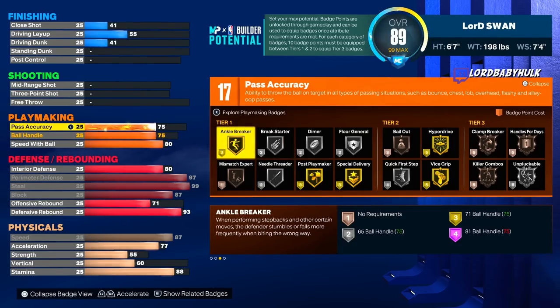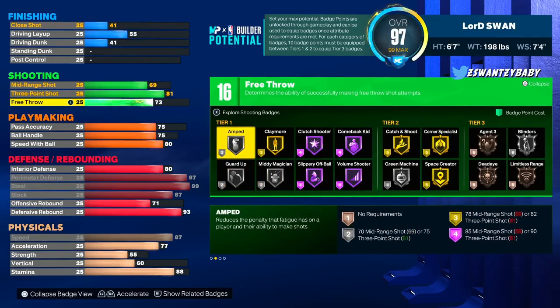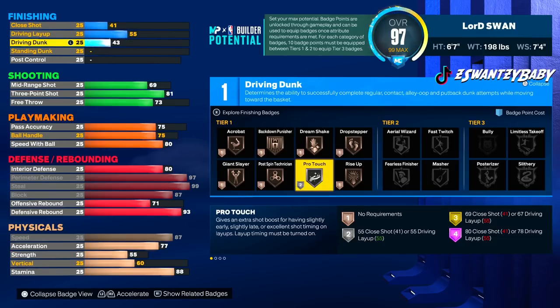We got a 73 free throw so we're not missing free throws, an 81 three-point, and a 69 mid-range. You should be able to hit with that 69 mid. We got Gold Catch and Shoot, Gold Corner Specialist, Gold Space Creator, and we'll be able to get two tier-three badges — Limitless Range and Agent 3s.